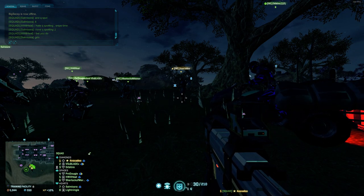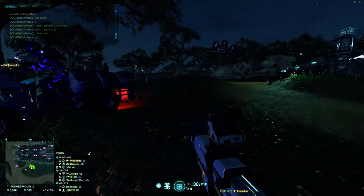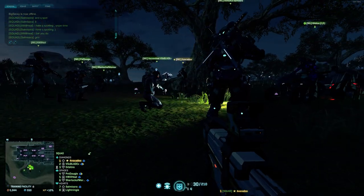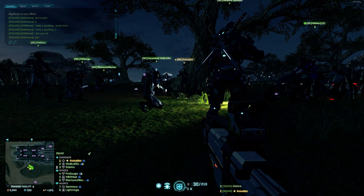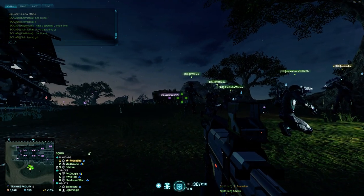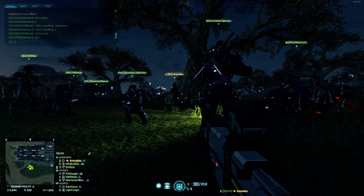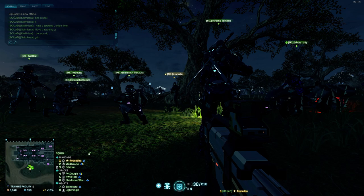We have covered beacons and Valkyries. The third type of drop from the air are squad plus drops - these are the most dangerous, especially in force. Three versions of squad plus drops exist. The first one is a galaxy drop.